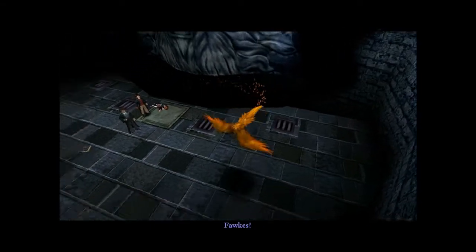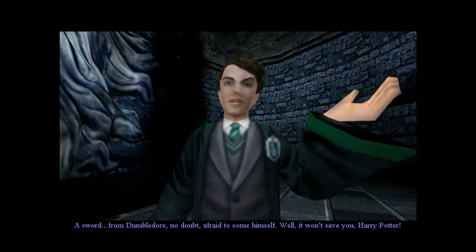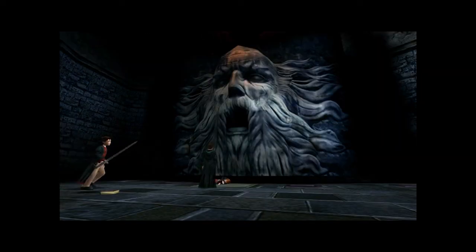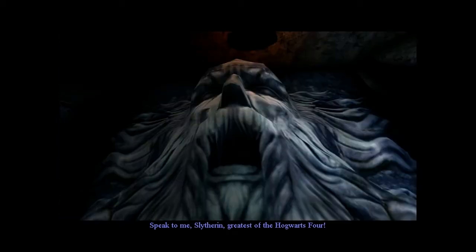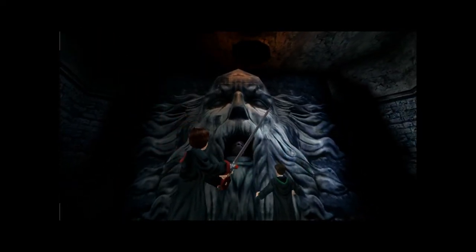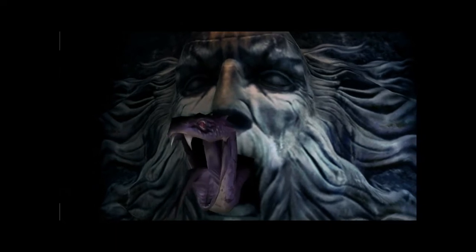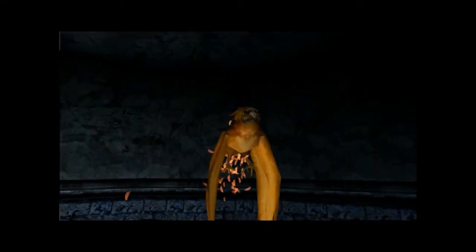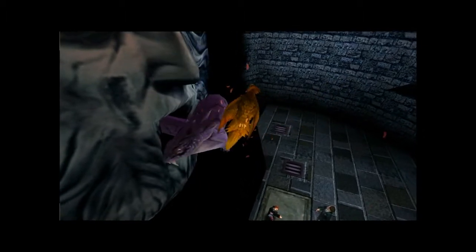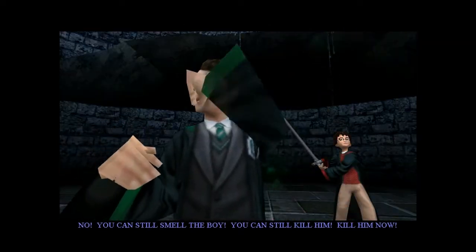That's a phoenix — Fawkes! A sword from Dumbledore, no doubt afraid to come himself. Well, it won't save you, Harry Potter. Think again. Speak to me, Slytherin, greatest of the Hogwarts four. Kill him! No! You can still spell the boy! You can still kill him! Kill him now!